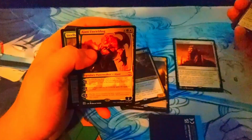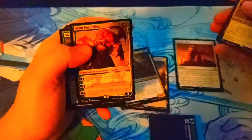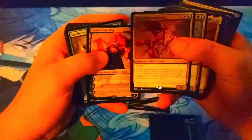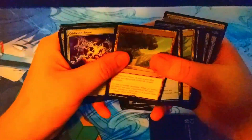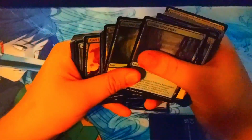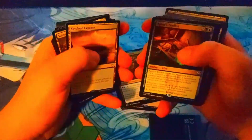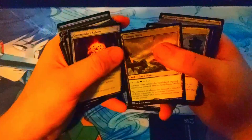Unless you can proliferate and keep doing it over and over again, putting five plus counters on creatures you control, that's not bad. But looking at it, it kind of sucks. They basically put Swords to Plowshares on a planeswalker. The planeswalker abilities are kind of weak, honestly — I don't really like planeswalkers. I think they definitely need to be revamped or changed.